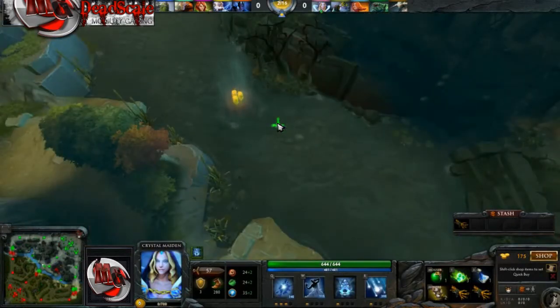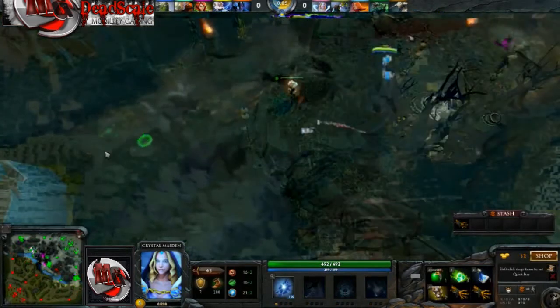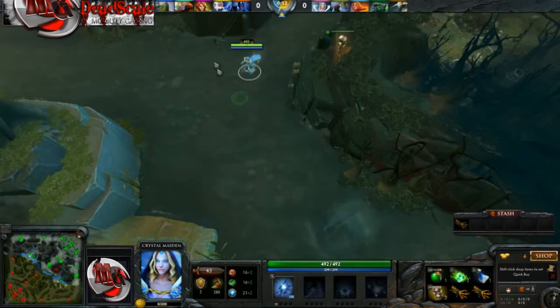This is why a bottle is really good to pick up on roamers or mid heroes. At zero minutes a rune spawns, and every two minutes after another rune spawns if the other is used. Rune control is usually an important part of any mid lane's game. If you're a support, as soon as you spawn and have bought your items, you'll want to run to one of the rune spots.